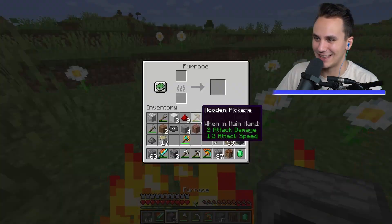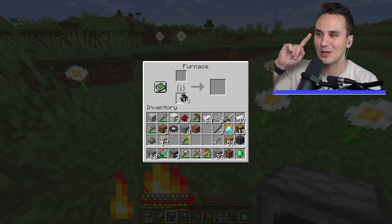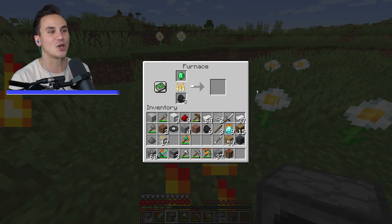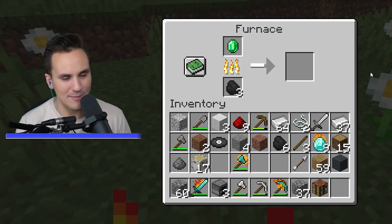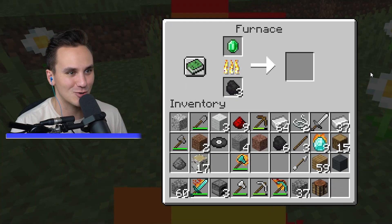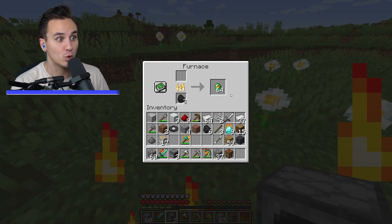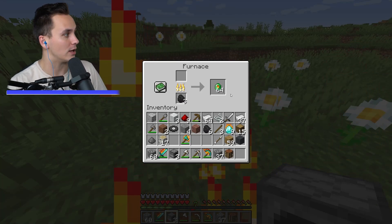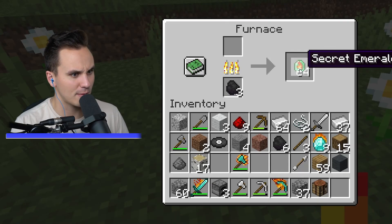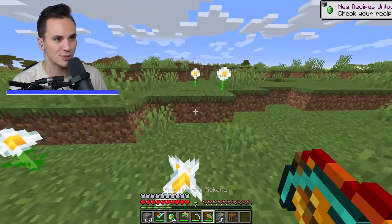Take our one emerald, toss it in the furnace with a couple of coal, and cook it. I'm actually kind of nervous for this. Wait — it turned into a full stack! It's like the planks and the emeralds — they're from the same family. Who even cares, just grab the emeralds!